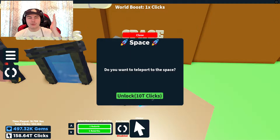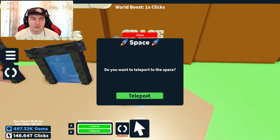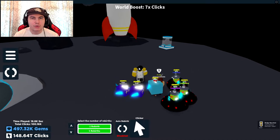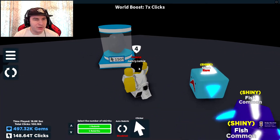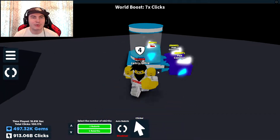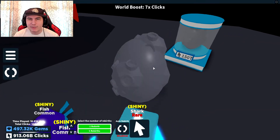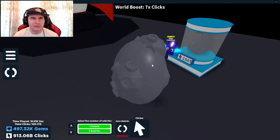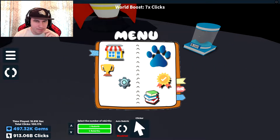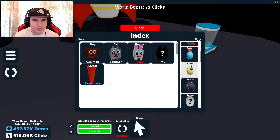Now we can actually go to the space area, which requires 10 trillion clicks. We've got 150 trillion, so we can go ahead. I'm just a little too low — and there we are, now I can actually buy one. Can I just go straight ahead and buy one of the rocket? No, I think it was meteor eggs. And we got a robot — let's actually have a look at the index for it.